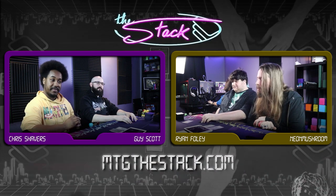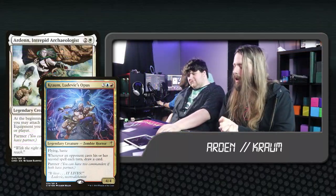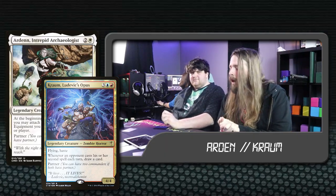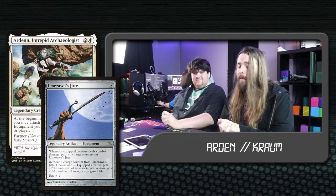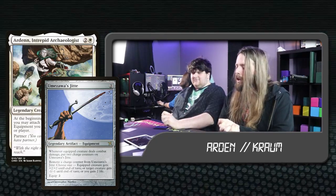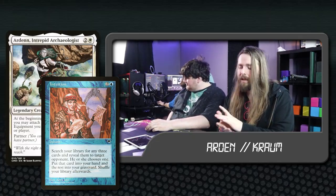The list is in the description, just like the list for the rest of these decks. I am playing Arden, Intrepid Archaeologist, and Krom, Ludovic's Opus. The funny thing about Arden is it lets you attach equipments for free, and the funny thing about Krom is he's really big. You want to play Arden, a piece of gear, gear up Krom, big beat stick, pressure the opponents. Krom's a farm piece too — he'll draw you a bunch of cards. At the end of the day, this deck really wants to get access to Intuition because I can Intuition for either a Breach pile or a Godo pile and win the game on the spot.